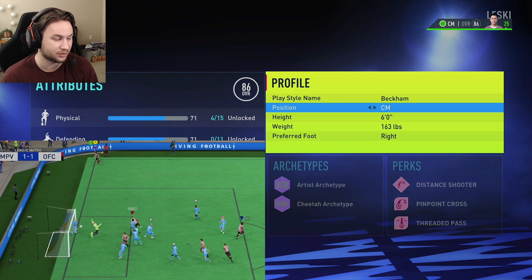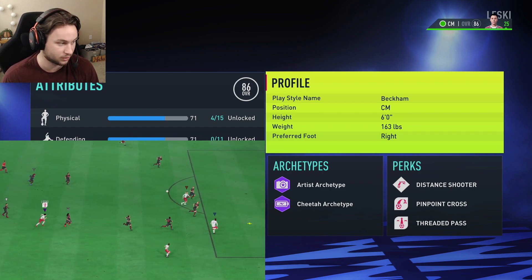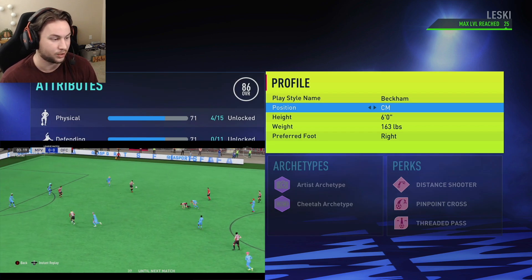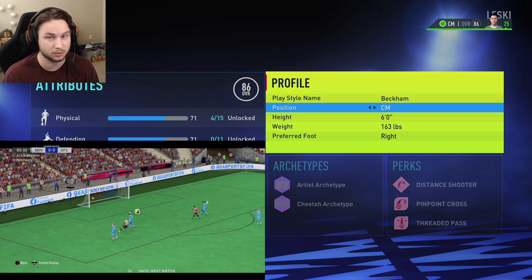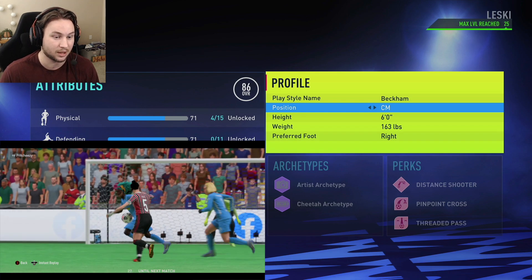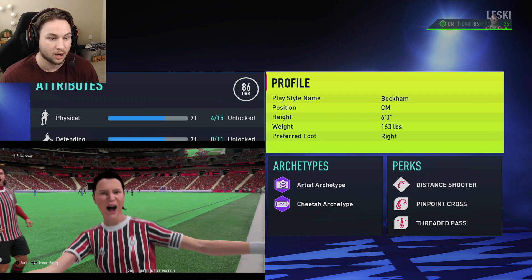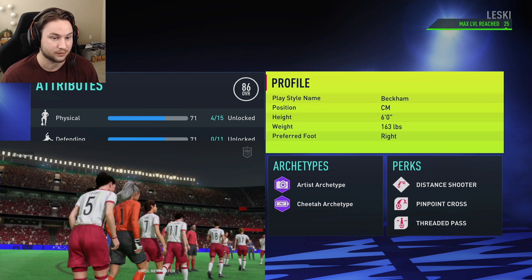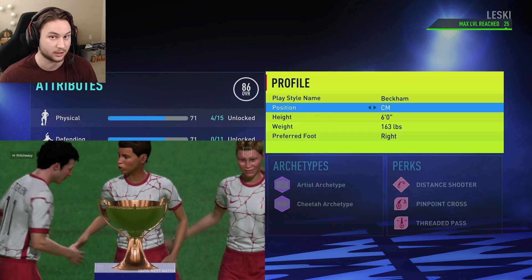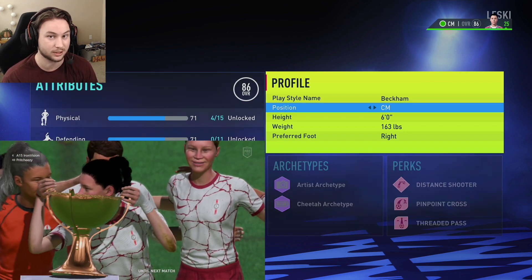As a right mid you're a tad bit faster. The physicals are pretty much the same, maybe a little bit less stamina. Center mid stamina is like the best in the game, other than maybe wingbacks or fullbacks. The defending for a center mid is a tad bit better too, but it really won't make much of a difference. You could use this build in the right mid position, since most of Beckham's cards this year on Ultimate Team are right mid. His lowest rated 87-rated card is in center mid, and I just feel the center mid fits Beckham a little better in pro clubs.